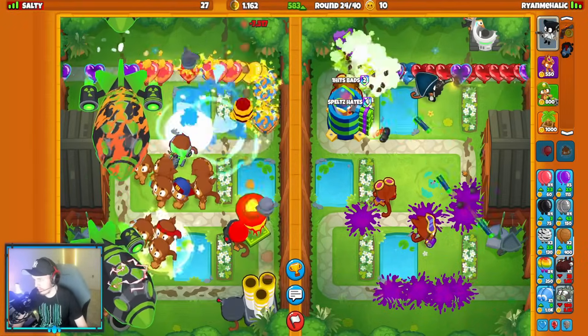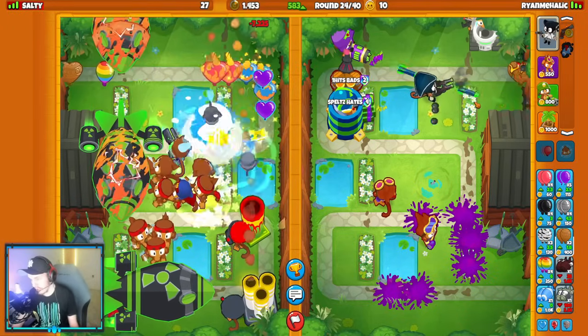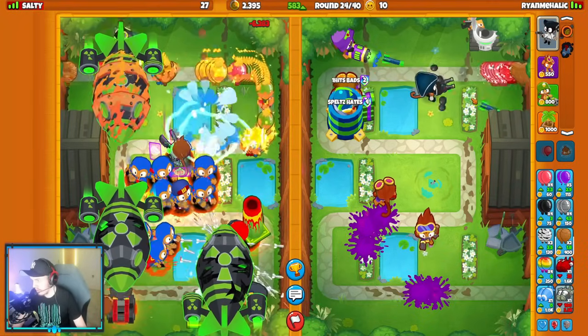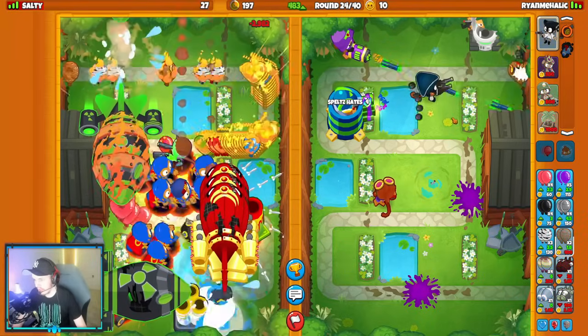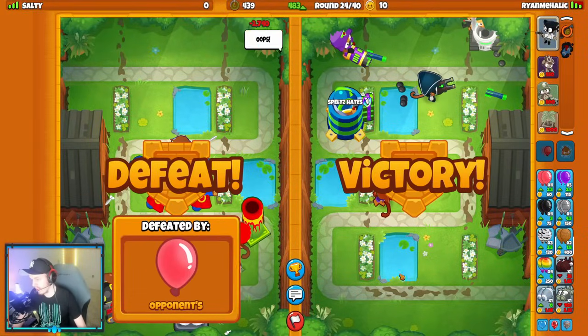We're going to keep sending. If they have their darts on strong targeting, the strong targeting is going to hit the fortified ZMG at the end — which is the plan with it. Keep sending — there's no way to defend. Their mortar targeting is also terrible.